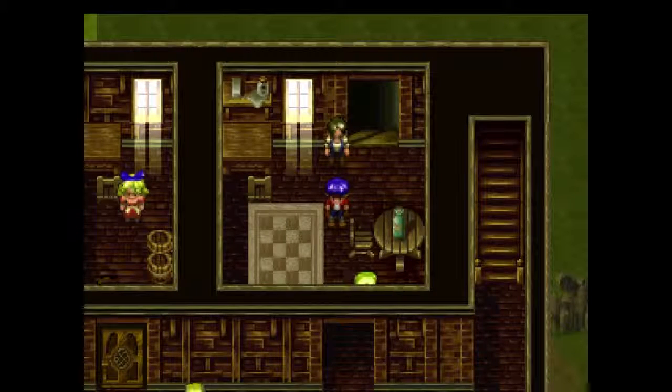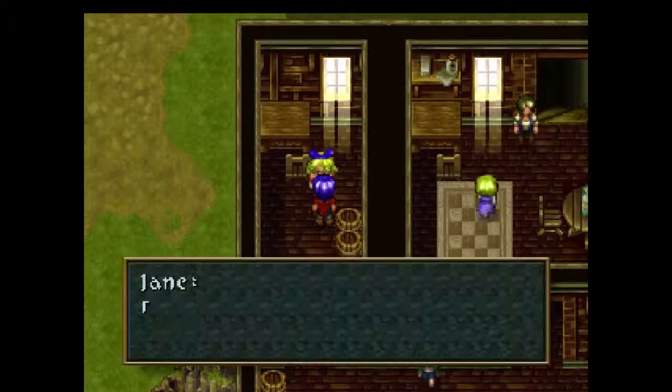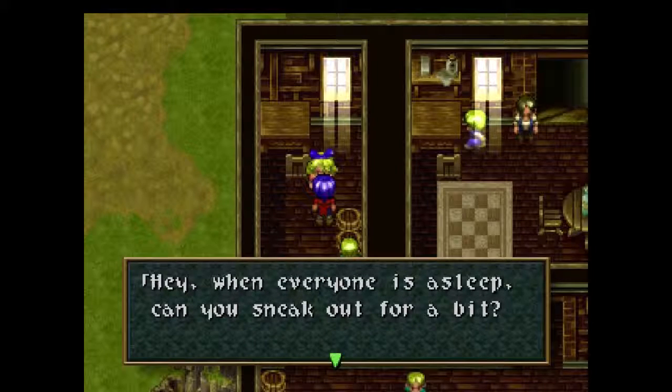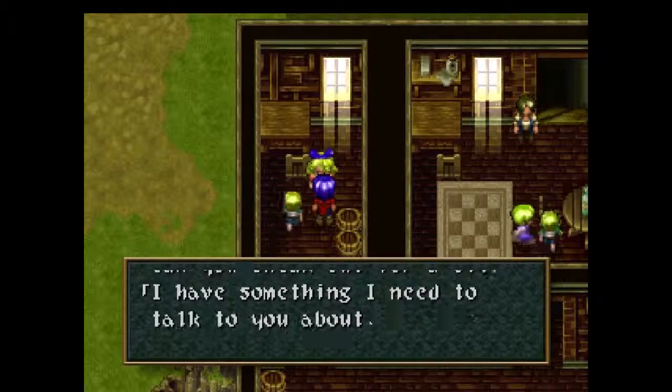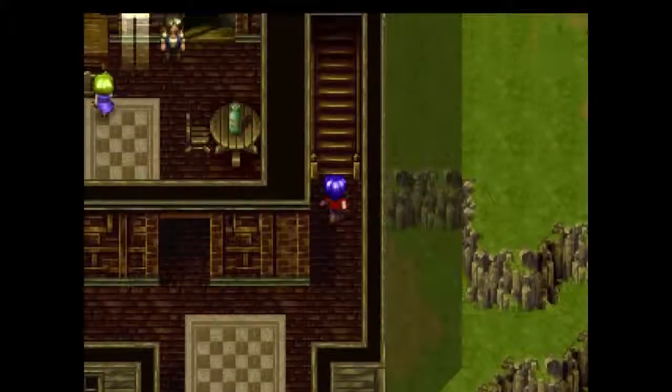If you don't want to talk to everybody, just make sure Rudy is your leading character and talk to Calamity Jane. 'It's been a while — it's good to see all of you again. When everyone is asleep, can you sneak out for a bit? I have something I need to talk to you about.' So basically Calamity Jane wants a midnight chat.